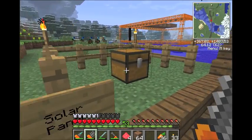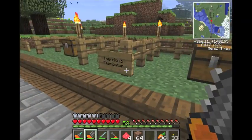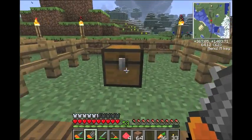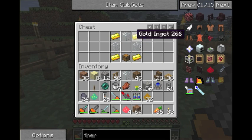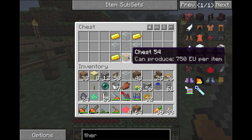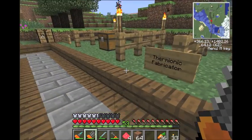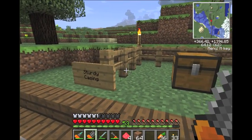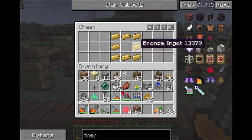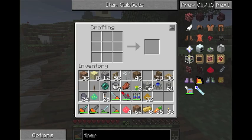To make those iron tubes and the machine I'm talking about, you need the Thermiotic Fabricator. To make it, you put gold on all the corners, glass right here, and a chest on the bottom. But in the center you need something called a sturdy casing. The sturdy casing is just pretty much a machine block made with bronze. You put bronze in a circle around your crafting table and you get this sturdy casing.